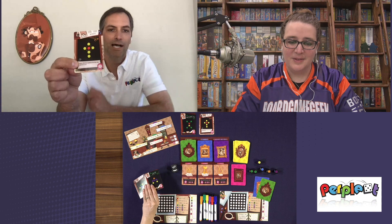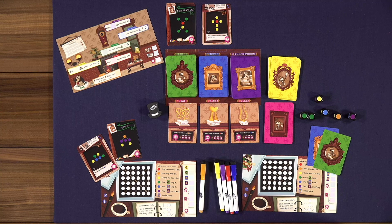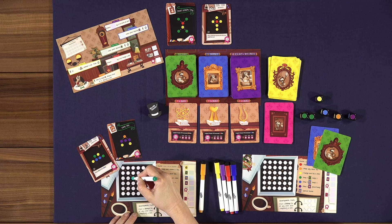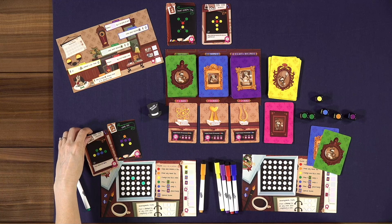Equipment cards are the same as pattern cards except they're worth fewer points, but they give you a special action you can perform. Cards can be fulfilled in one of four 90-degree orientations, so keep that in mind. If you chose two green dice, you could put two green bits anywhere on your board to try to fulfill a pattern.